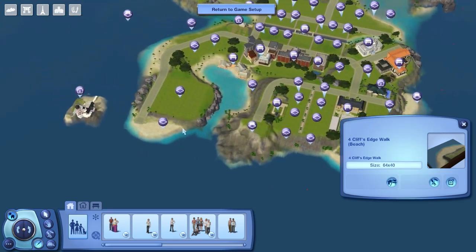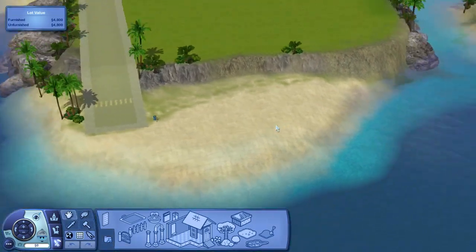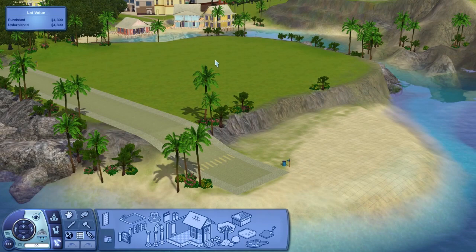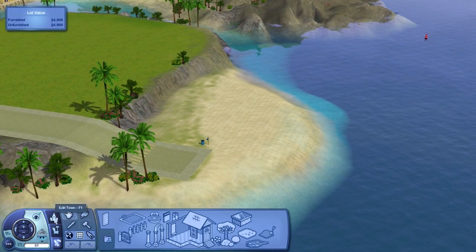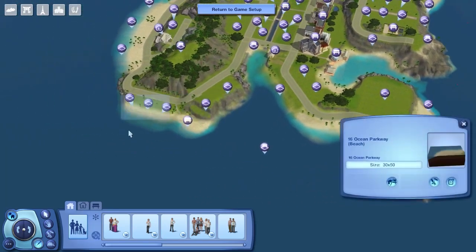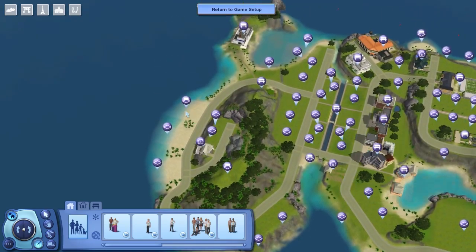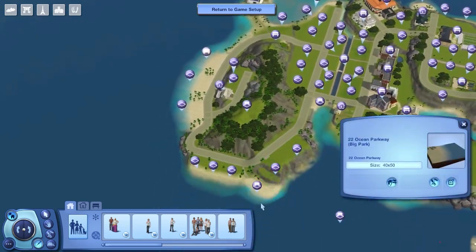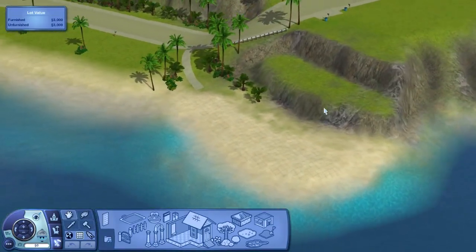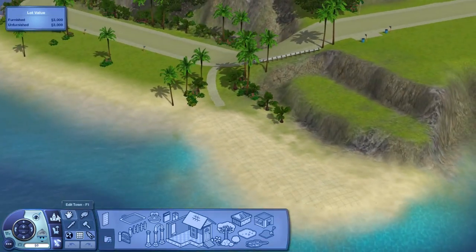Going around, another beach lot has appeared — Lunar Drive Beach. This one is classified as residential, but you could change it to community if you want. It's just next to lot number one, which is a 64-lot. It's a nice little beach lot off the coast in a newly extended area. Our final beach lot is 16 Ocean Parkway — I've renumbered all the lots along Ocean Parkway because I added a couple. It's a nice little spot off the main road with a little pathway coming toward it.